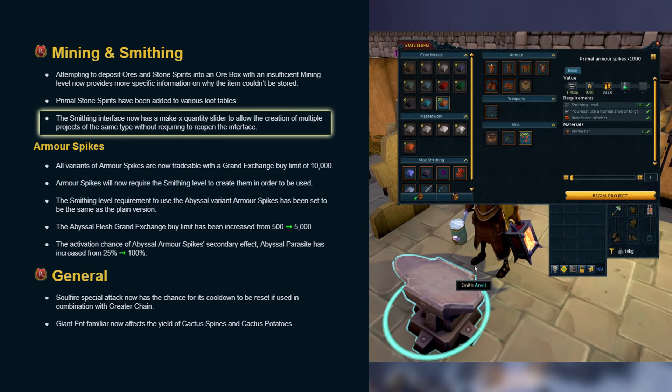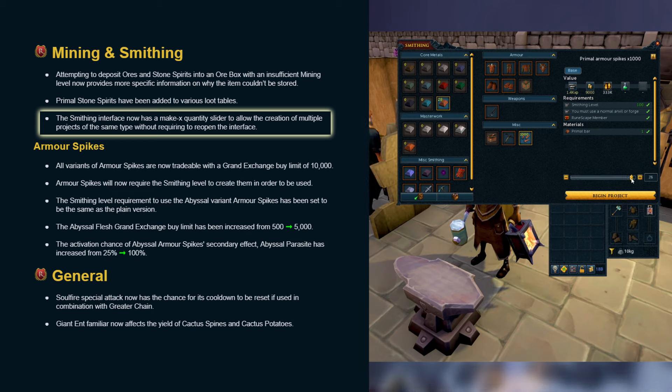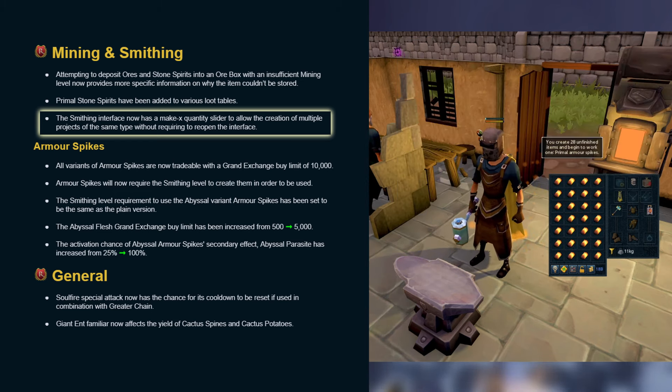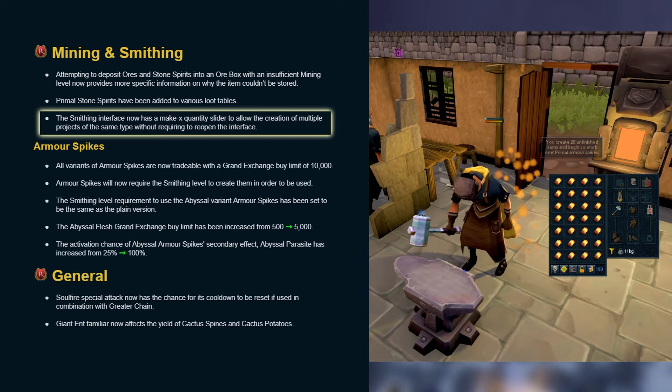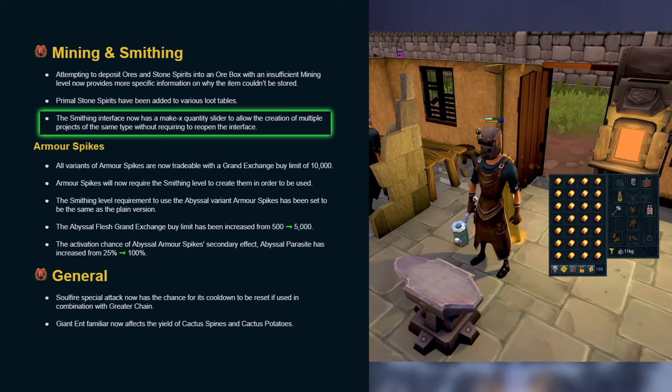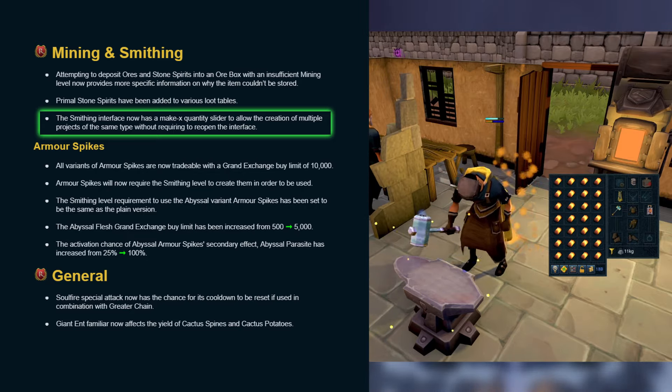The smithing interface now has a make-x quantity slider to allow the creation of multiple projects of the same type without requiring you to reopen the interface. This has insane potential, as players will be able to AFK for up to 3 hours depending on what they're smithing and without considering the logout timer.